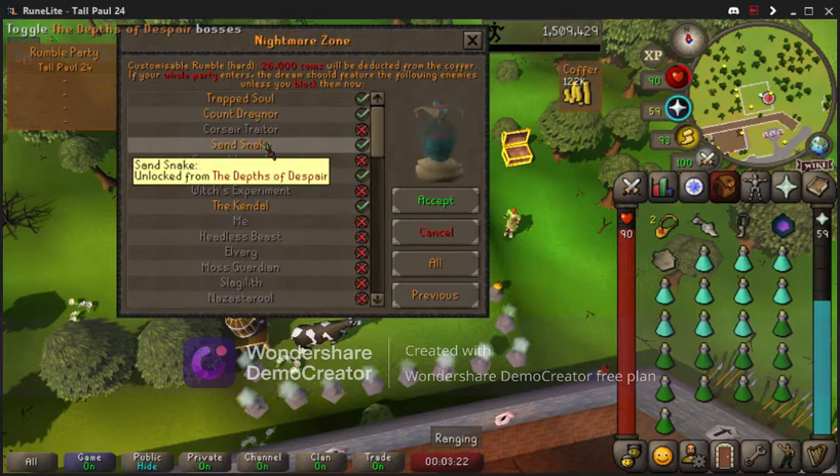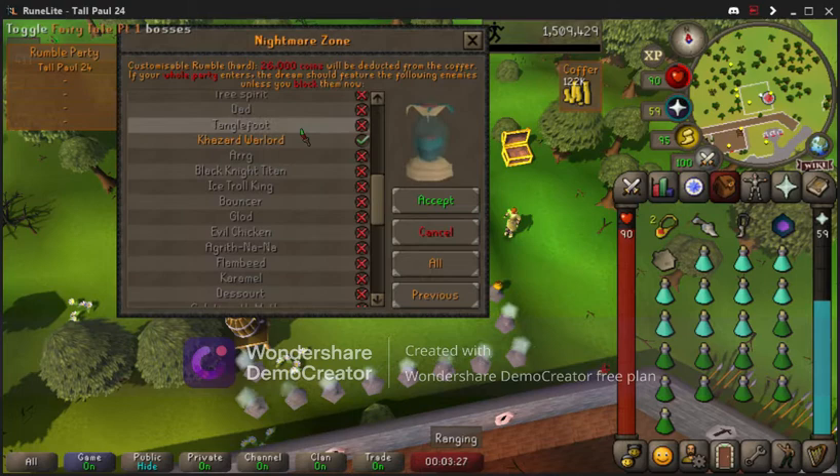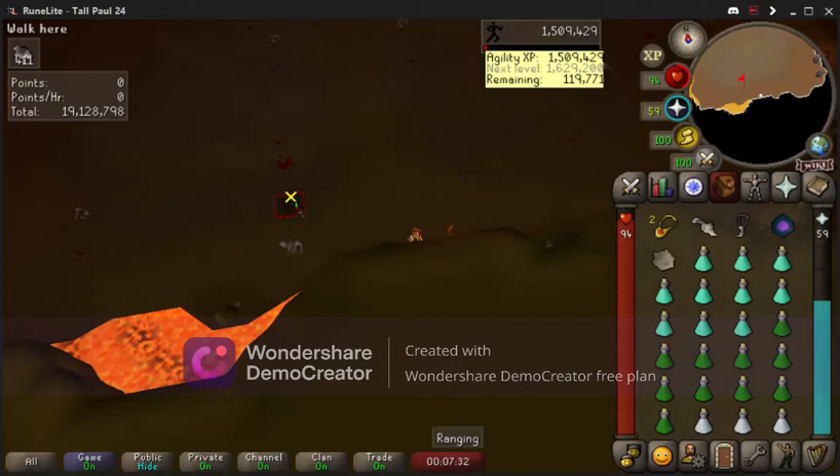Pretty much what the Nightmare Zone does is it allows you to be really AFK. You'll be utilizing the Trapped Soul, Count Draynor, Sand Snake, King Roald, the Kendal, and the Khazard Warlord — those are my favorites and who you'll be killing in the Nightmare Zone.